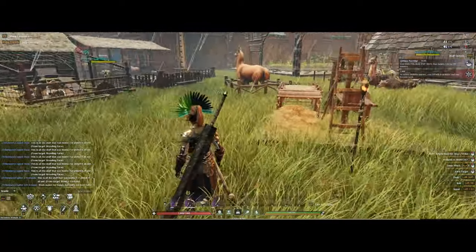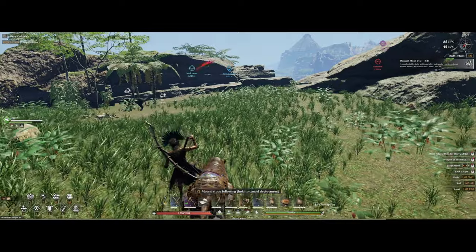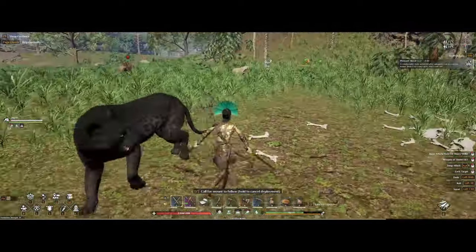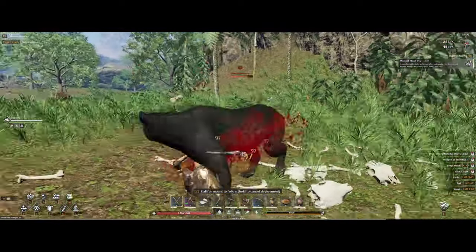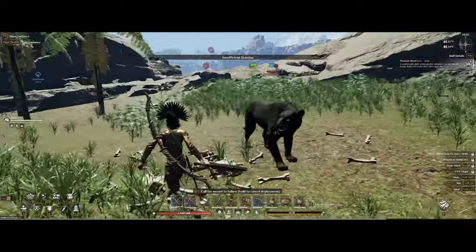Bone powder fertilizer is needed for most of your crops in the game, like corn and tomatoes for example. You do get some by having different animal pens up, but it's not going to be producing anywhere close to what you need. The easiest way to obtain beast bones is going to be the beast lairs around the map, where you will find tons of different kinds of bones laying on the ground to loot.